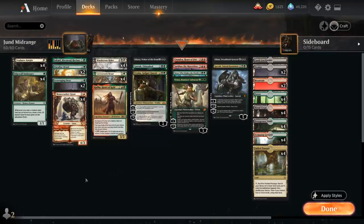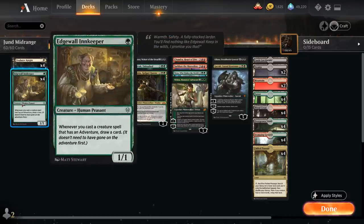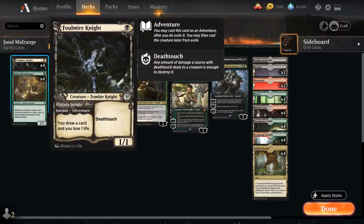Let's take a look at the entire list starting out with Innkeeper. This is the main appeal for playing all these adventure creatures - we get access to a 1-mana 1/1 Human Peasant, and whenever we cast a creature spell that has an adventure we get to draw a card, making for a very powerful card draw engine. Alongside it we have Falconer Knight, a 1-mana 1/1 Deathtouch. We're happy to just play it as a 1-drop if we have an Innkeeper in play, otherwise we can use the Profane Insight adventure first for 3 mana, drawing a card at the cost of 1 life.